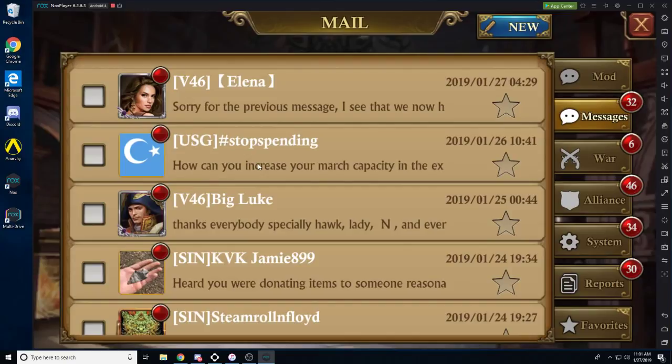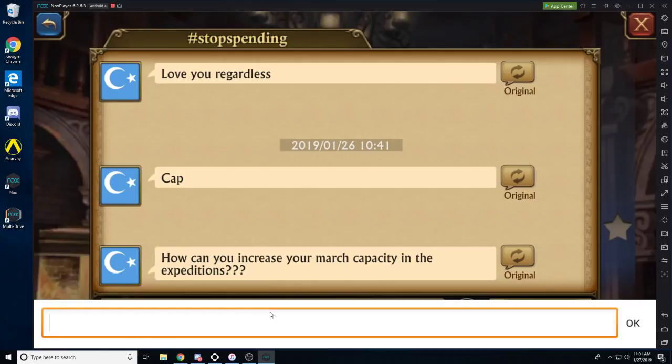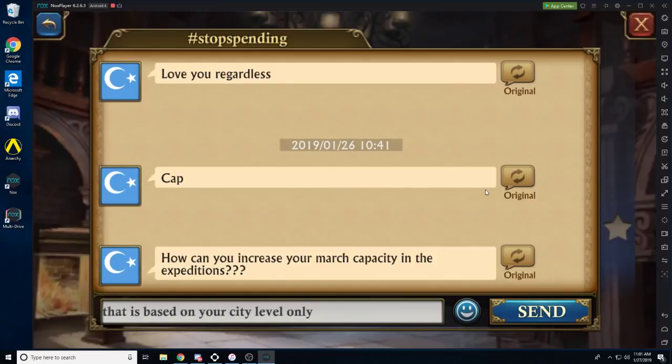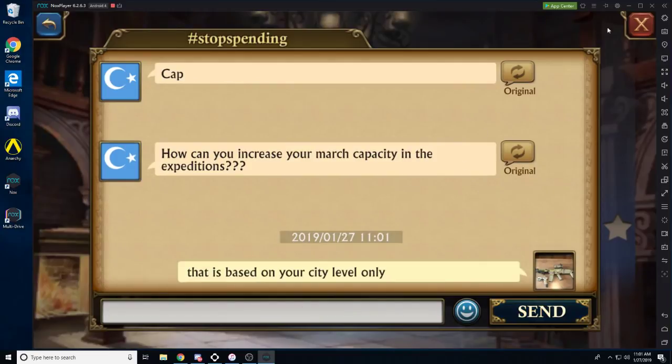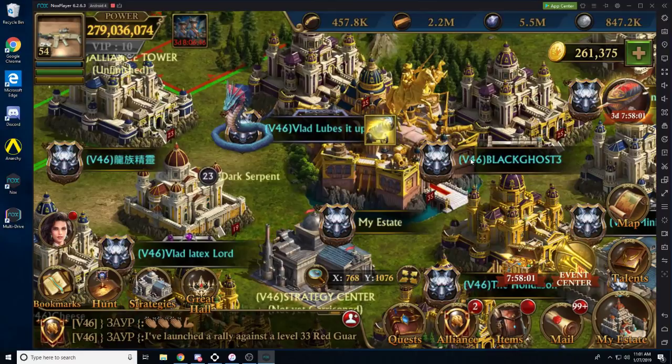There's only really one thing that came to mind. The spending is honestly just insane. Talking to a C39 and he doesn't know how to increase his March capacity. I've always helped people, but this game — there is no guide to it. There's no instructions that come with this game. There's nothing in this game that tells you what to do, how to be better, how to be stronger.